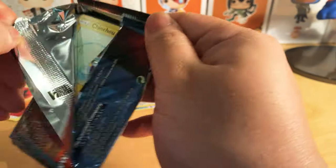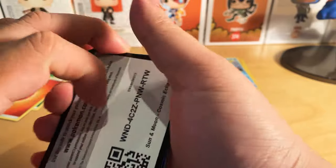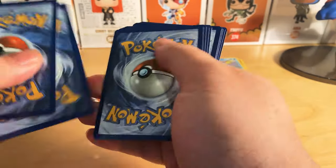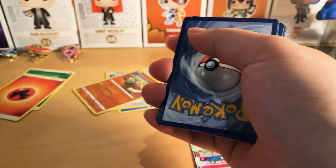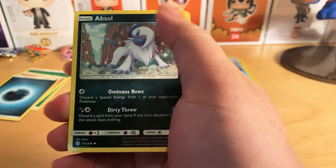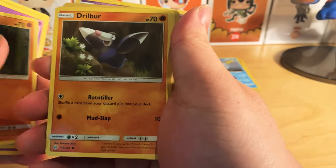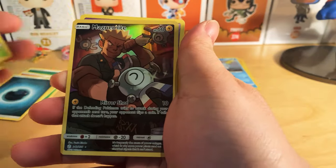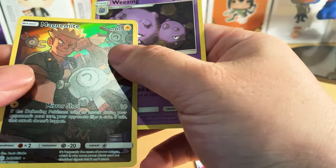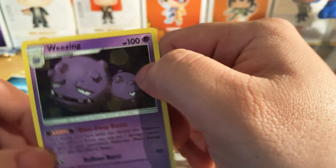We've got the Sun and Moon Cosmic Eclipse right here. Just to let you know, I'm trying to buy or pre-order the new booster packs coming out this August. If that's something you're interested in, let me know. I'll do a giveaway if there's enough interest. I'm just trying to expand my collection. Got Magnemite, a Full Art Reverse Holo — that's a pretty neat one — and Weezing right here.